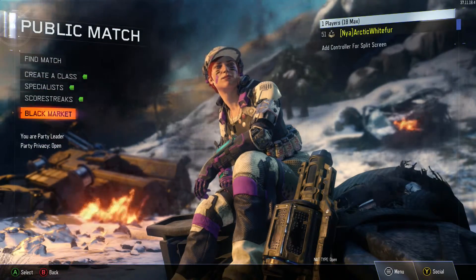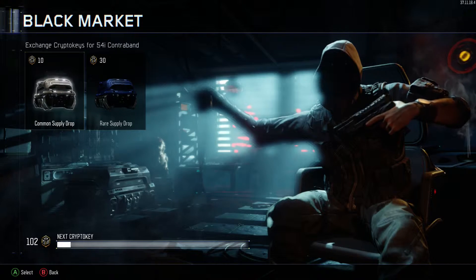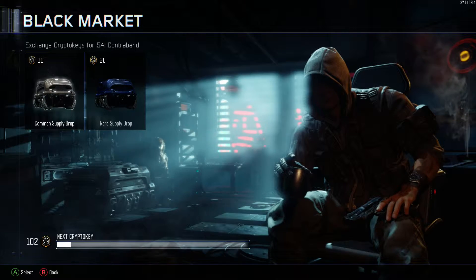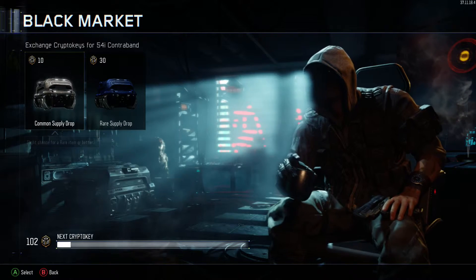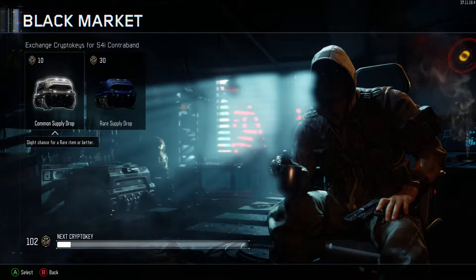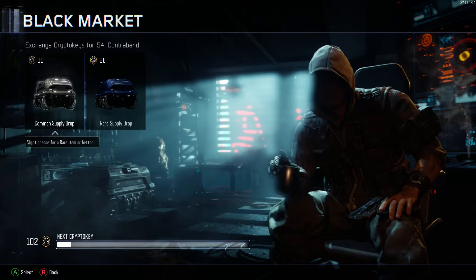We're going to go into the Black Market. 'You better be here to trade.' Oh I am, don't worry friend, I am here to trade! I've been saving up my crypto keys — 102 at the moment. We're going to open commons because even though the rare ones are dearer, you have a chance of getting a rare and above, and the chance of getting legendary is apparently the same between common and rare.